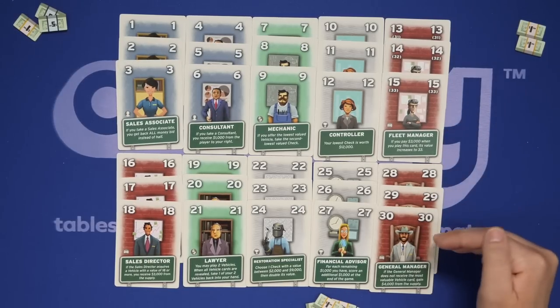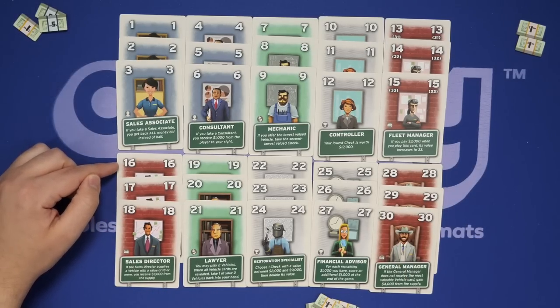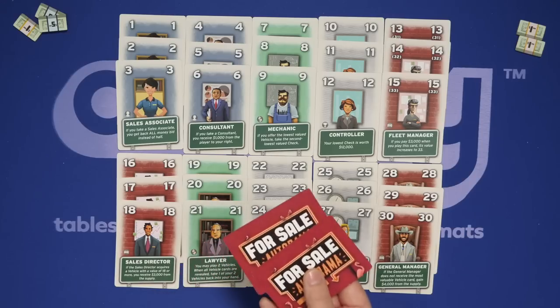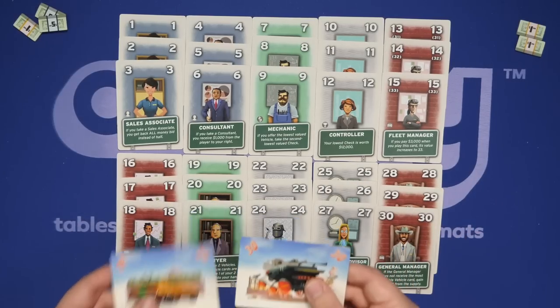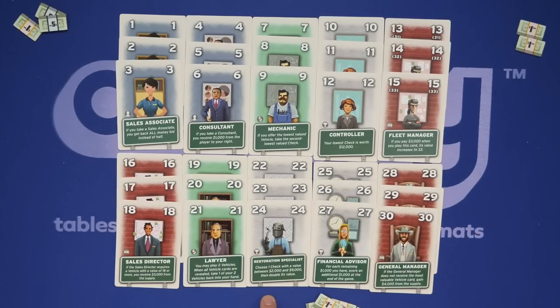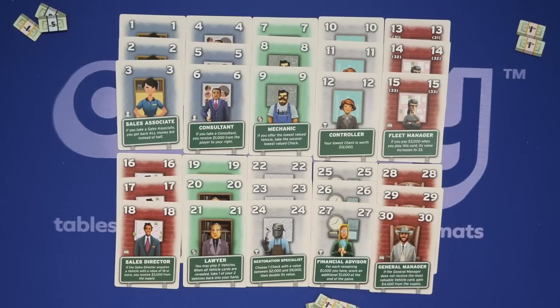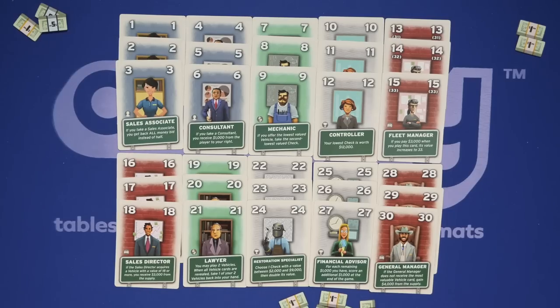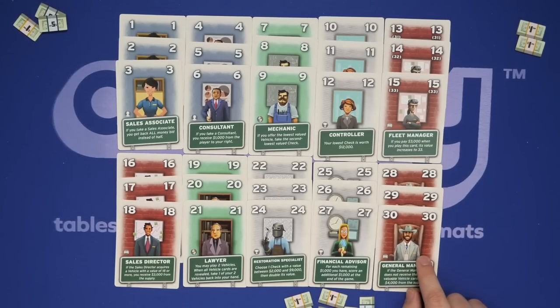So 30 is no longer the highest card guaranteed in the deck. The Sales Director: if you get a car card of at least 16, 17, or 18, you earn $3,000 additional. The Lawyer allows you to play two vehicles during the simultaneous reveal, and based on everyone else's flip, choose which one to keep. The Restoration Specialist lets you pick one of your checks worth $2,000 to $9,000 and double it at end of game. The Financial Advisor makes each of your leftover money tokens worth an additional point — these stack. The General Manager: if you don't win the highest vehicle, you get $4,000 from the bank.